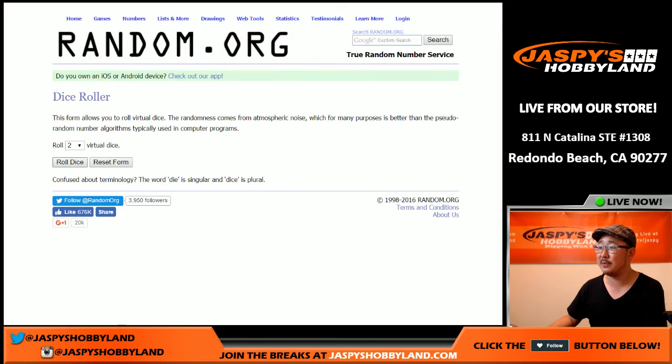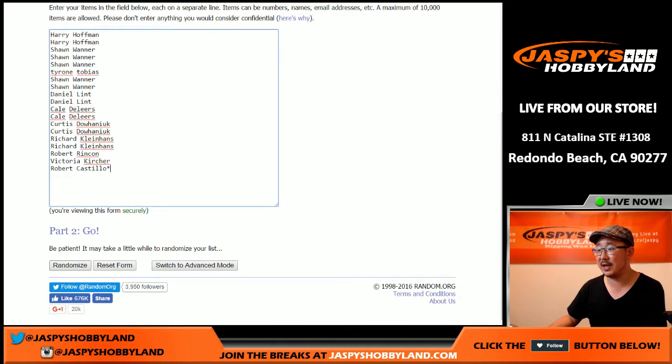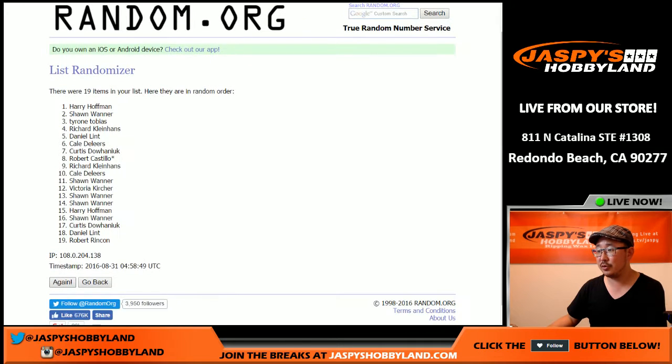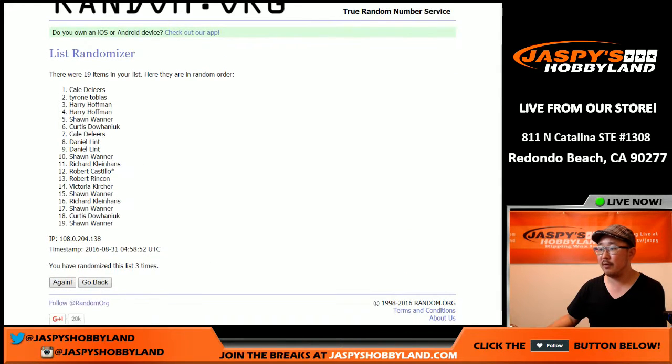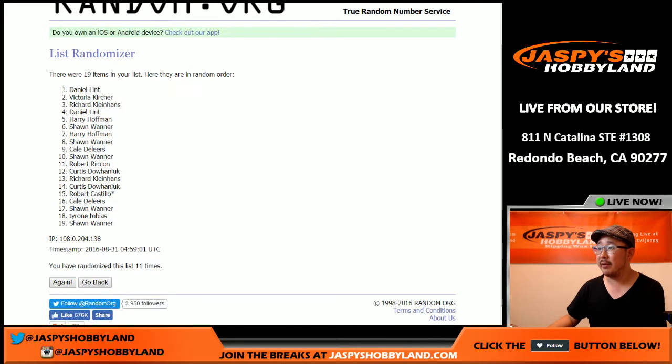There's all the first name letters. We're going to randomize both of those lists 11 times - a 5 and a 6, 11 times. 1, 2, 3, 4, 5, 6, 7, 8, 9, 10, and 11. There we go.